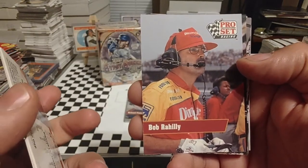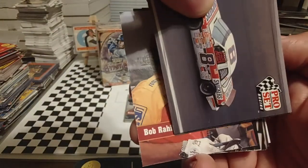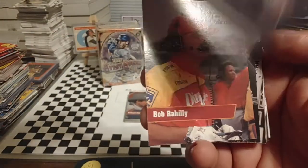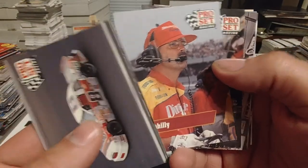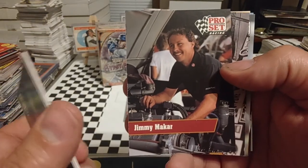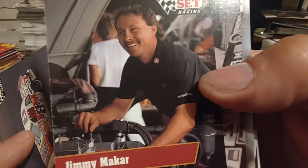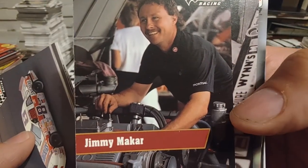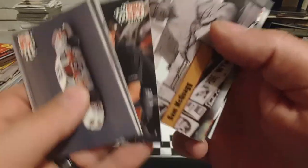Bob Rahilly, former co-owner of Rahmoc Racing — he is the Ray part of Rahmoc. Butch Mock would be the MOC part of Rahmoc. Jimmy Makar — of course, he has a corporate position with Joe Gibbs Racing. Started there in 92 as a crew chief. I believe he was still crew chief or working with Rusty Wallace at this time. Moved to Gibbs and the rest is history.